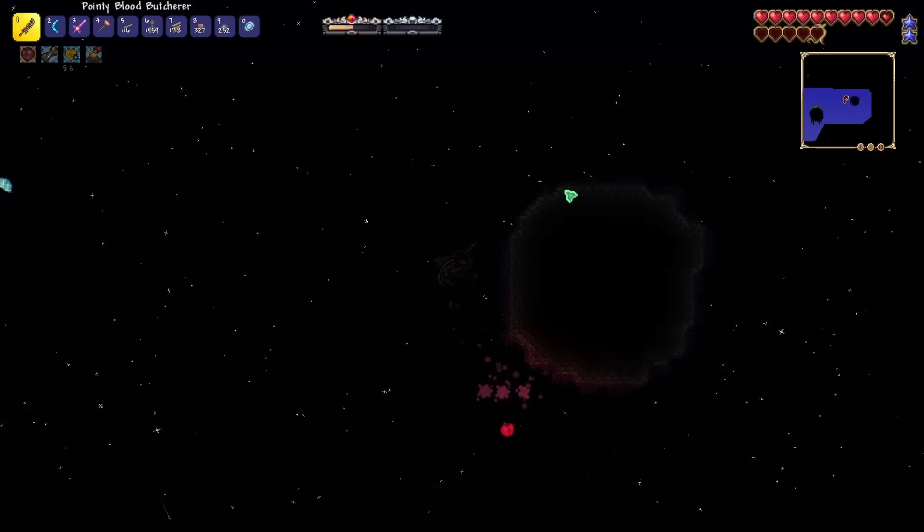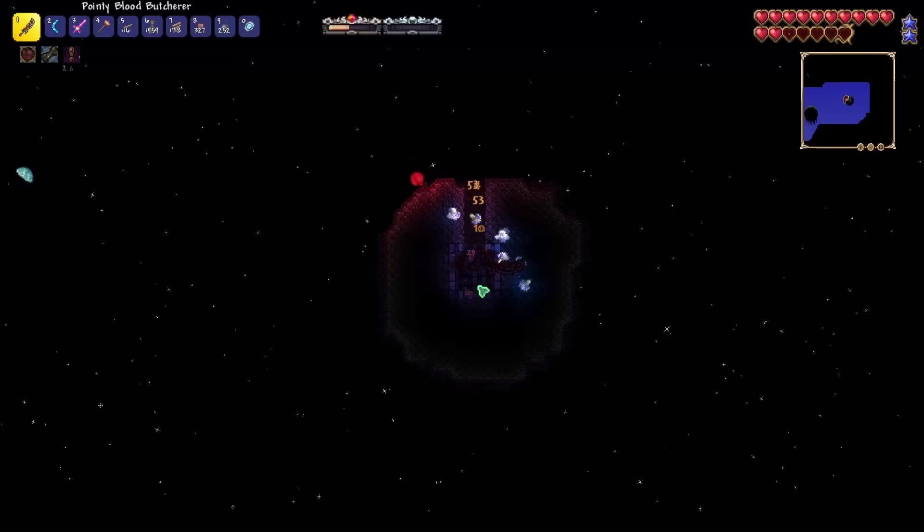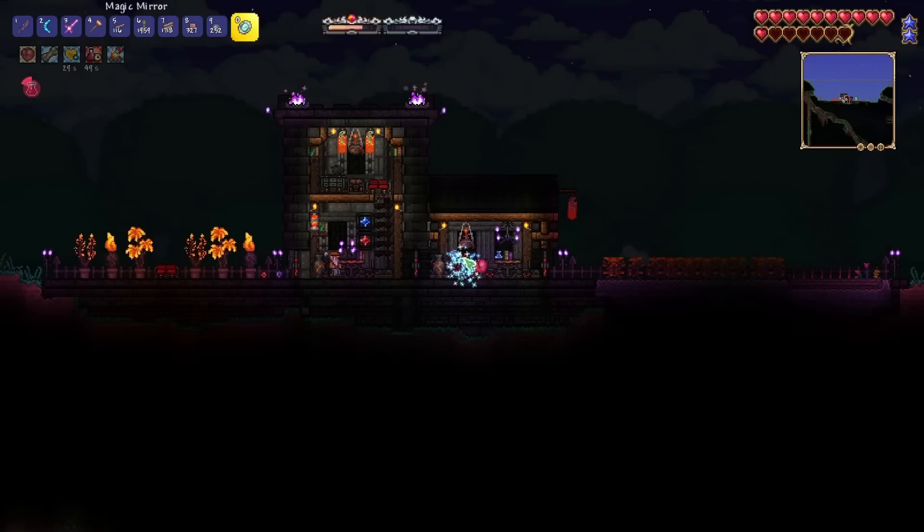We have an evil presence watching us — we should make sure we heal up and get back to base. Use all of our life crystals. I think this is going to be the Eye of Cthulhu. We also got a sharpening station. I think that's enough for now, I don't want to push my luck.